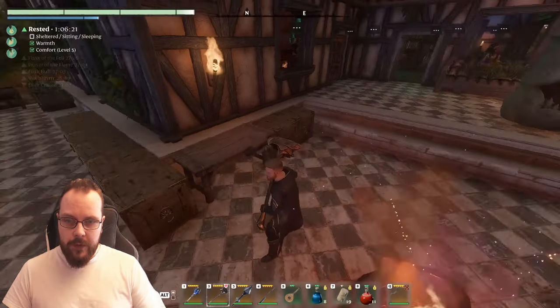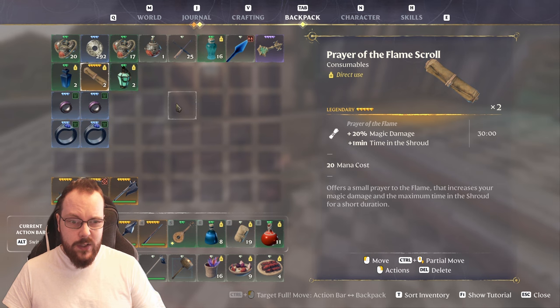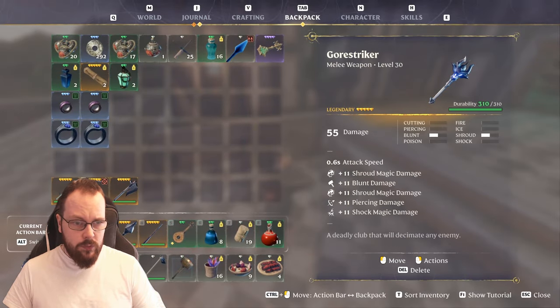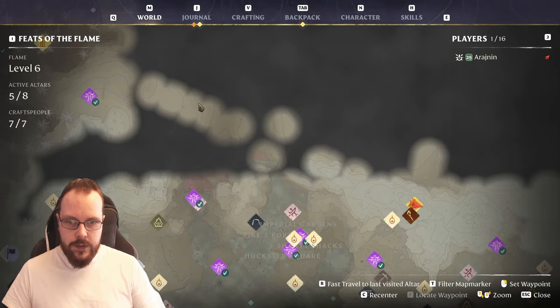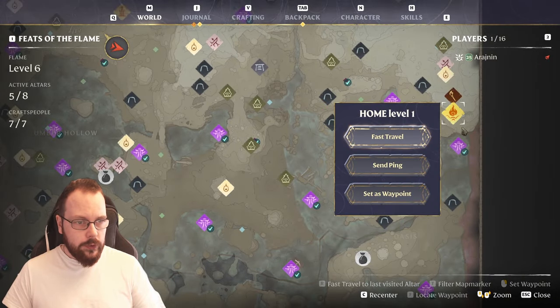I am buffed to the brim with the Vuka buff and Elixir, and not even sure if this does anything — magic damage. There's maybe some magic in these weapons, a little bit of Shroud perhaps. But we're going to give it a go. Off to the Hollow Halls we go.